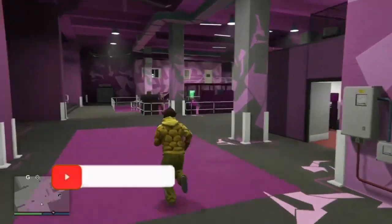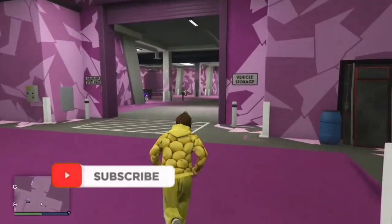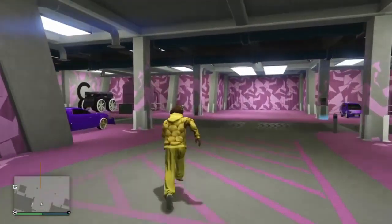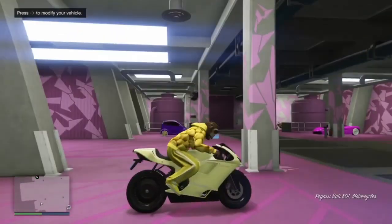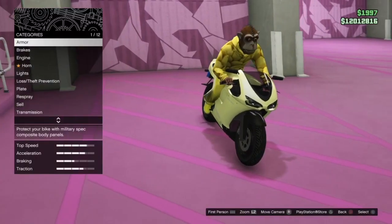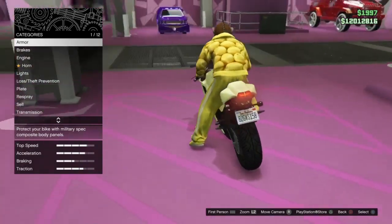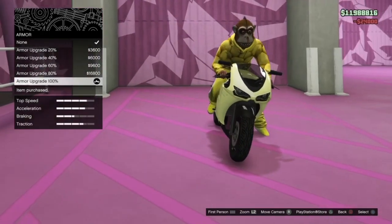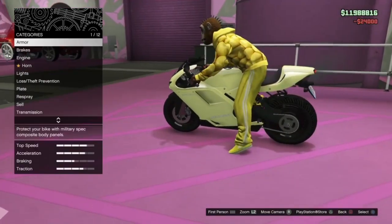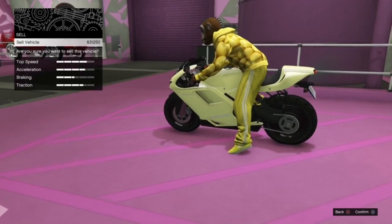I'm back, let's do this. Go inside the baddie, press right D-pad. If you're stuck in here, you've hit the glitch correctly. If the RC Bandido spawns over by the workshop instead, you did it wrong — you'll need to redo everything. Just customize something on the vehicle, like the armor — it doesn't really matter — then sell the vehicle.